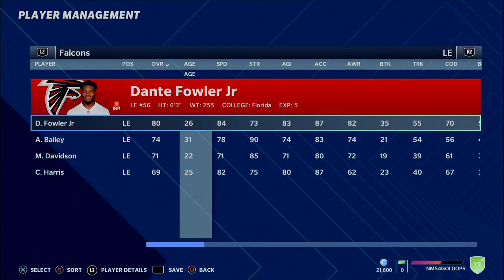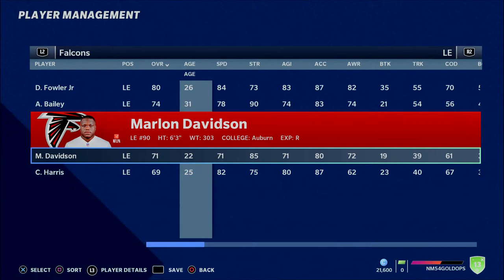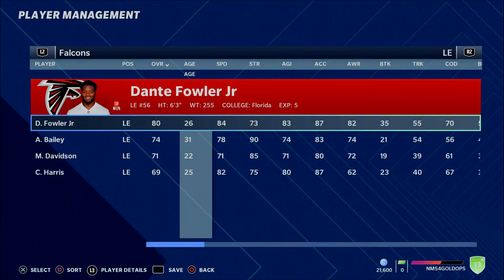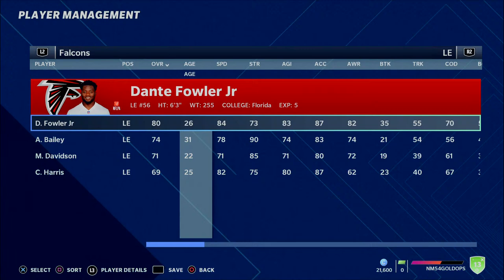Another player I like quite a bit is going to be on the Falcons — Dante Fowler Jr. There are a couple reasons why I think he's actually going to be available in franchises. They drafted Marlon Davidson, who is 22 years old and has the potential to be better than Fowler. With Tack McKinley on the other side and other young guys, if this team is going with more of a youth movement, Dante Fowler Jr. is probably available. At 26 years old and 80 overall, he presents himself as a very effective pass rusher with a little room to grow — he's coded to play really well.